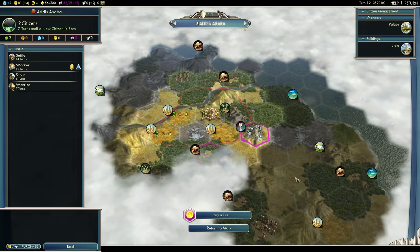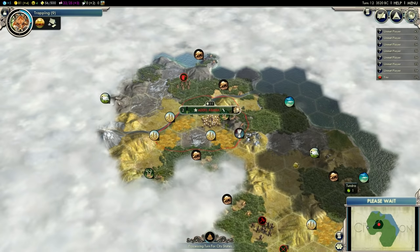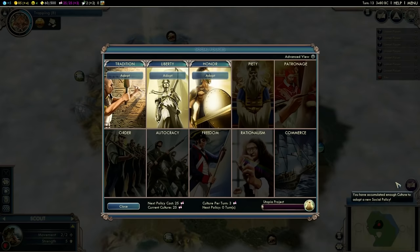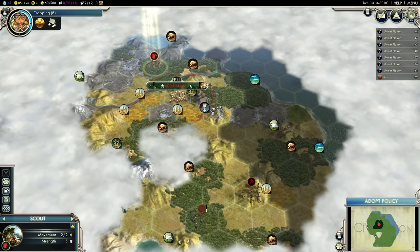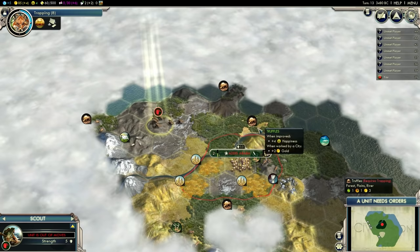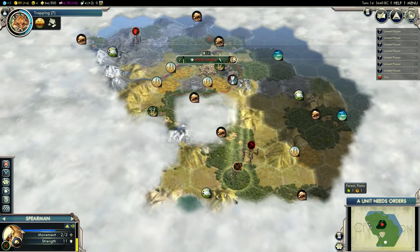I really need to explore around and find optimal spots for my cities. I'm going to grab a worker now, and not a settler — there's no rush to start the new cities. I do obviously want to have my four cities, or three cities, made as soon as possible, but I need to think about the locations. I'm going to grab Tradition since I think that makes more sense than Liberty — it gives me plus five culture for adopting it. So now I'm getting plus six culture already on turn 13. I'm also going to have a lot of luxury resources for trade — I see four extras already.